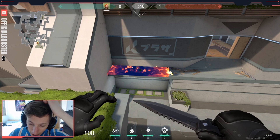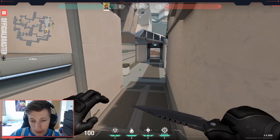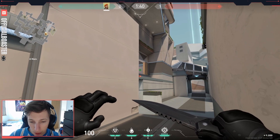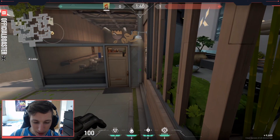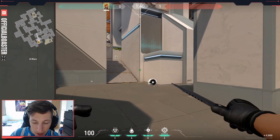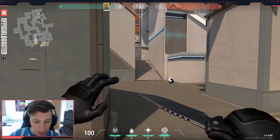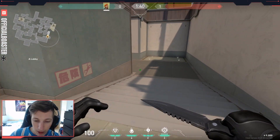This molotov covers the upper parts, which is handy — it means the enemy will have to either drop down, giving you a sound cue, or swing out so you can hold him. These are all situational and mainly better for getting a pick if you feel the enemy is going to be there, especially if they have a bad buy or when your teammates are actually running in.